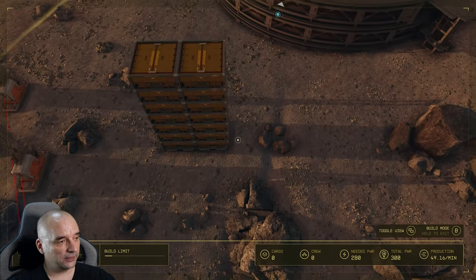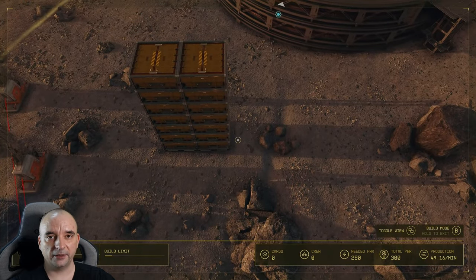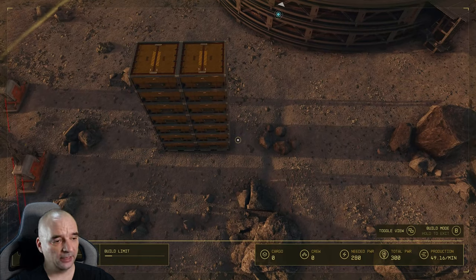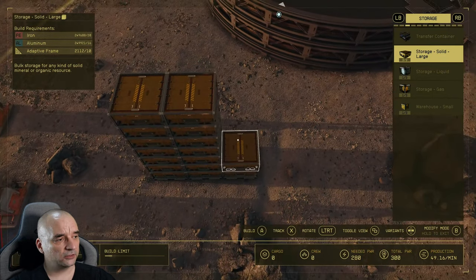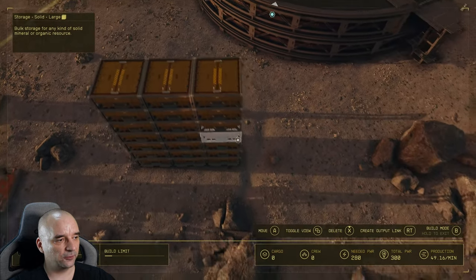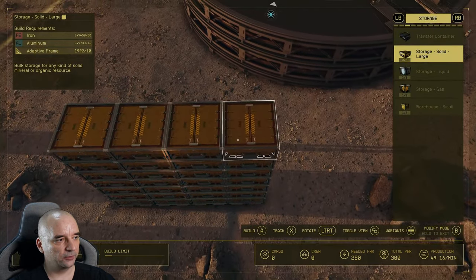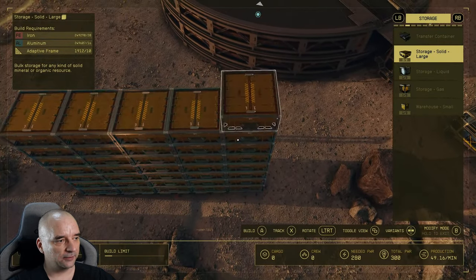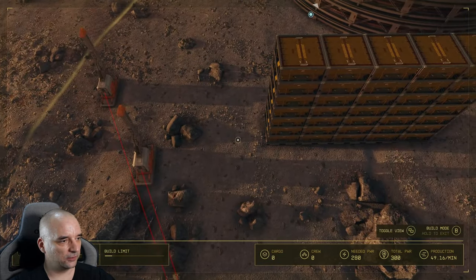Let me show you how to do it on the right-hand side — pretty much exactly the same story. Go to modify mode first, aim the reticle at where the bottom left-hand corner of the container should be, and click B to go back to build mode. As you can see the container is perfectly aligned, and you can actually stack them extremely quickly just by toggling between modify mode and build mode whenever you change to a new column.